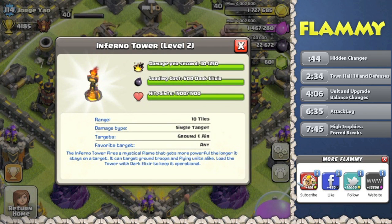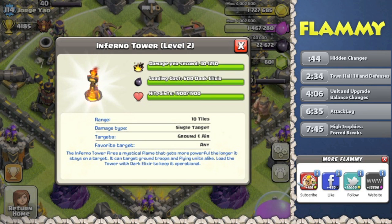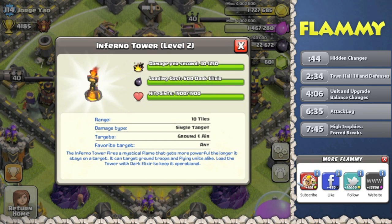So Town Hall 10 — what did it unlock specifically? Well, the biggest single unlock is probably this Inferno Tower right here. The Inferno Tower goes up to level two currently, and undoubtedly will have more levels in the future. If I pull up its stats: 30 through 1,250 damage per second. What does that mean? Well, if you read the description, it means that as it does damage to one unit it will start doing more and more damage, up to a maximum of 1,250 damage per second. If the unit doesn't die, it kills it and moves on to the next one — but then it starts over with a low damage per second. Very interesting mechanics, going to be very effective against large heavy-hitting units with lots of health: golems, dragons, PEKKAs, giants even.